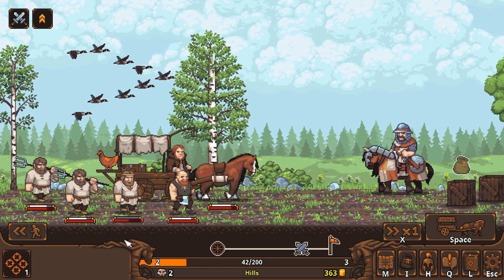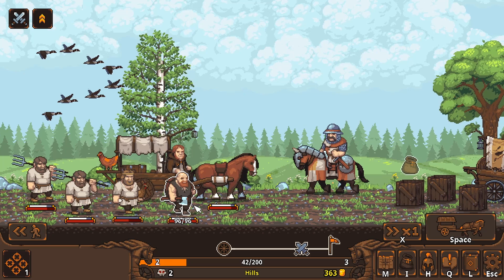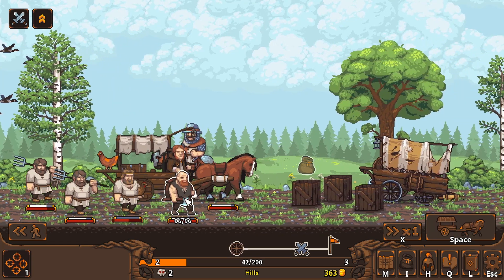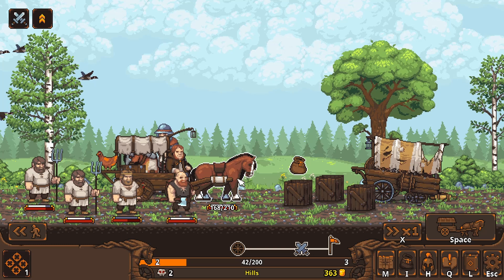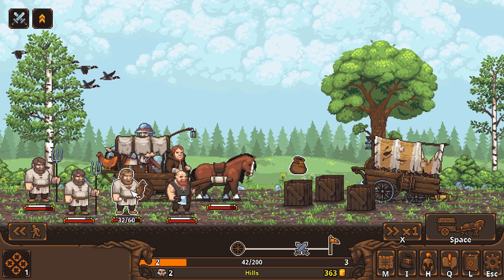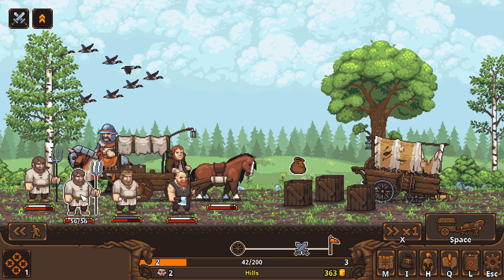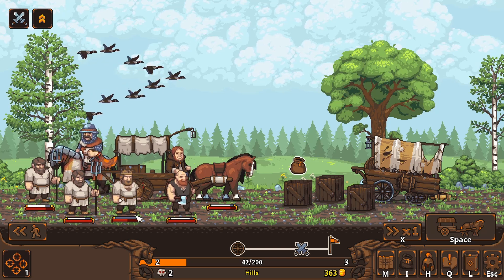I wanted to show you this — if I click on my guys, you can see their health. This guy's up to 96, my horse is my best at 210. This guy's 60, 56, and 52. So these two back guys are pretty weak.